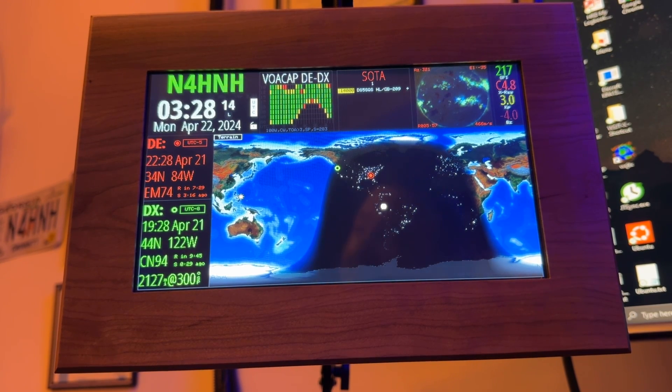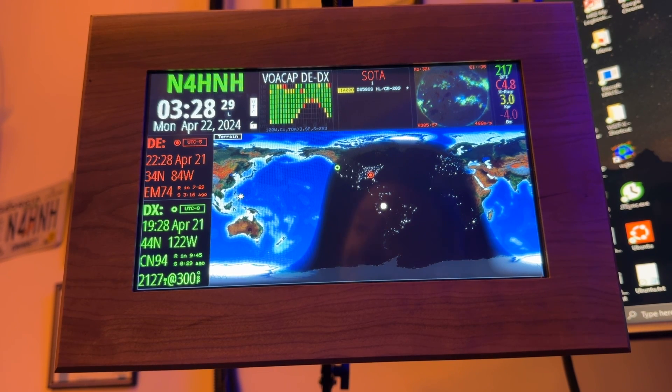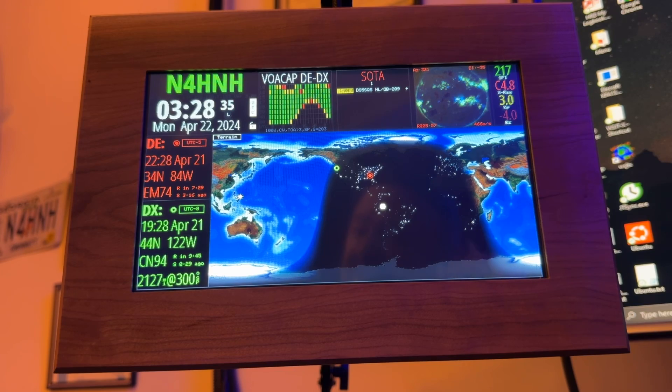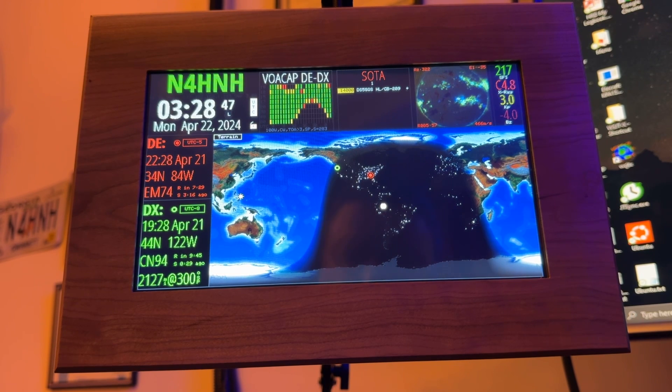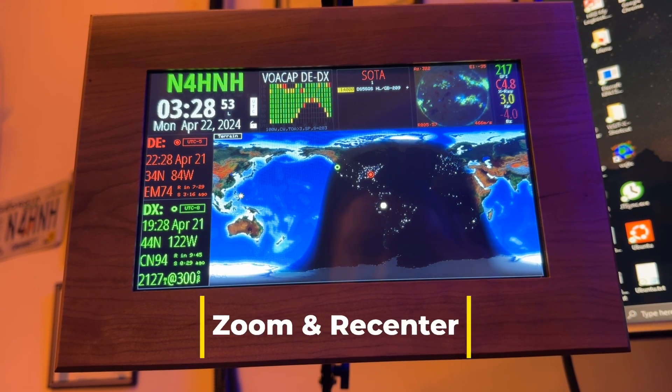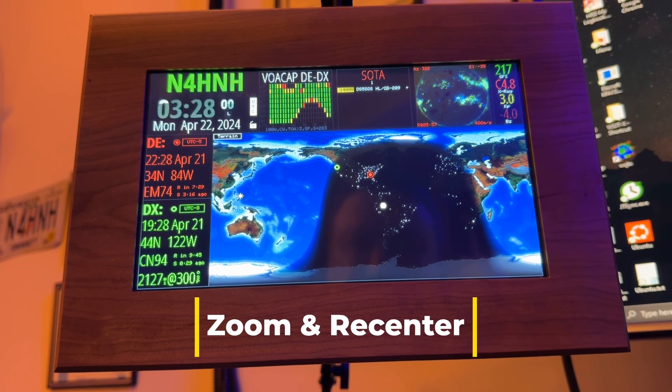Now it doesn't have all of the new features that are going to be available through the PC version — well, it's Linux, but you run it on a PC. I'm using Ubuntu. You've seen that one in some of my videos. I've got the Innovato version running on a dedicated little computer — those are fully functional and have all the features. The processor in this ESP unit from Viridium — it has the wooden case — is not robust enough to run some of the new features. We have pan and zoom, and it looks cool. It's good to have it back up and running.